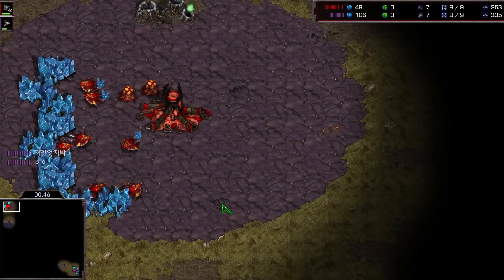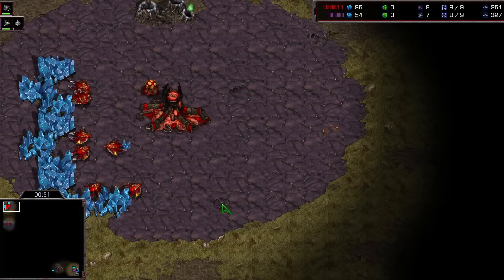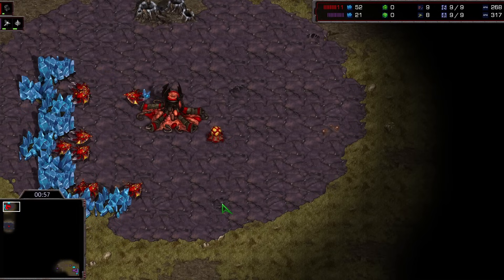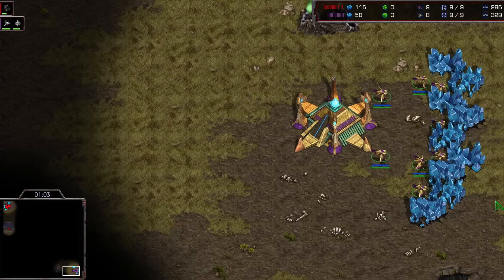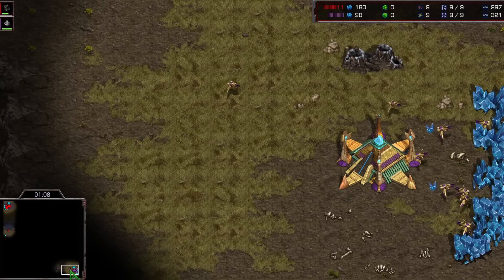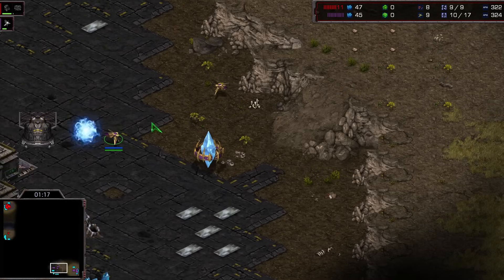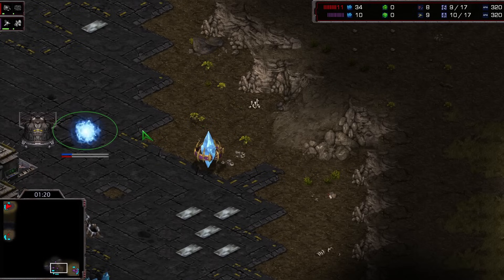Hello my friends and welcome back to another replay cast from the ladder. This one was sent to me by DudeNerd from Seawall.gg and it is a pretty special game between Soma and Bisou. Love the colors here — we got purple versus red. Protoss versus Zerg here on Retro. This was played very recently, within the last couple of days. I've been a little busy with KCM but I've had this in the back pocket. Really looking forward to casting this game.